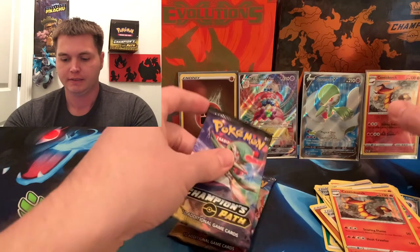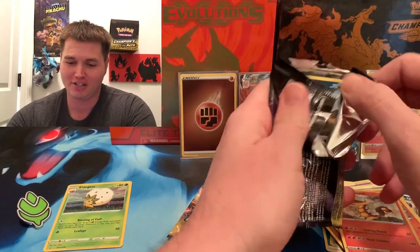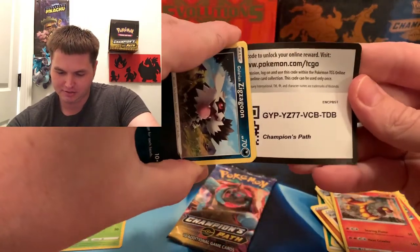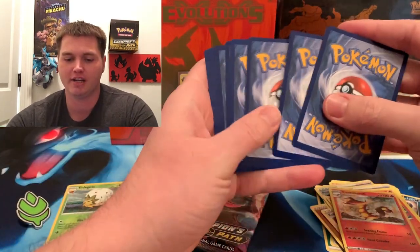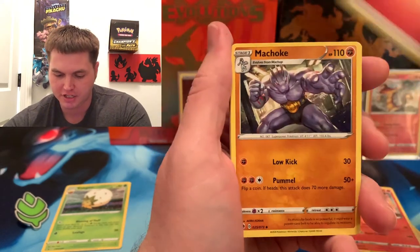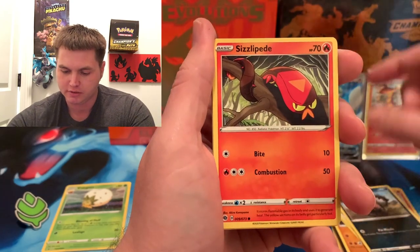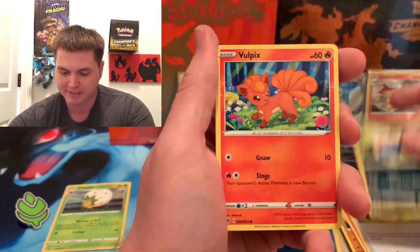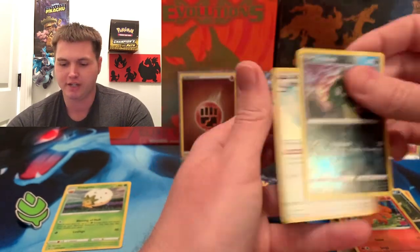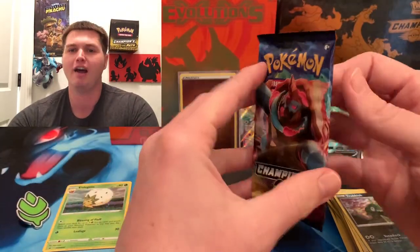Two packs to go — let's get that Rainbow Rare Charizard VMAX please! Do you think we can get another shiny out of these last two? We got a Fire Energy, Machop, Malamar, Zigzagoon, Elizabeth, Pokeball, Inkay, Vulpix — and I thought we had something for a second there, but just a common rare holo.